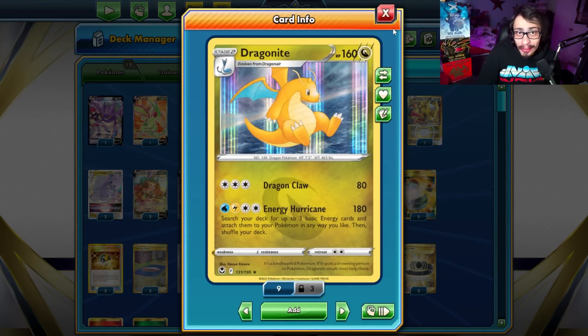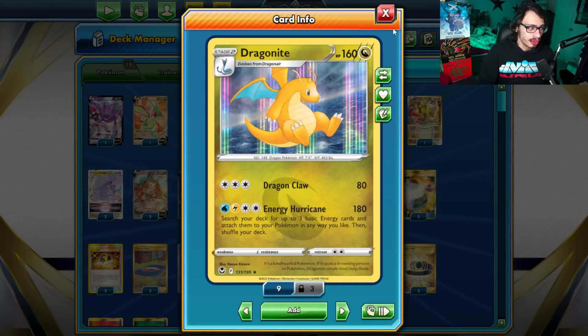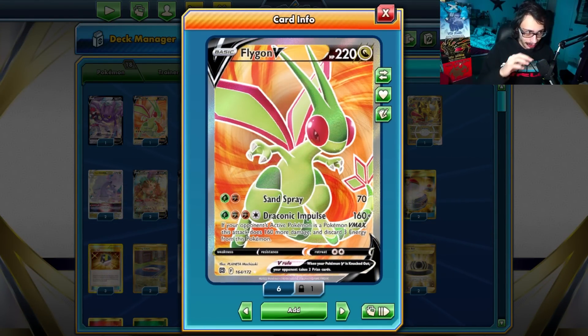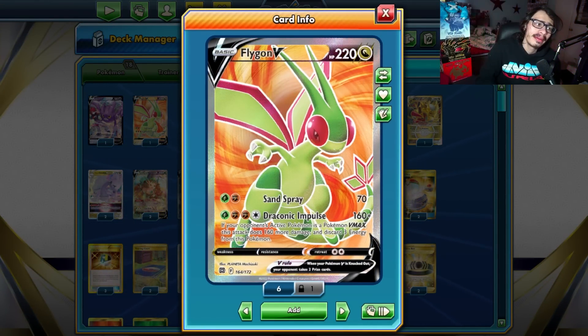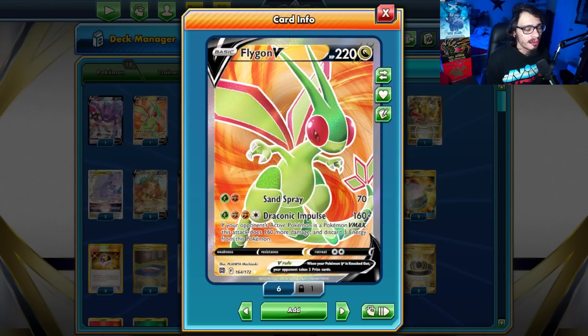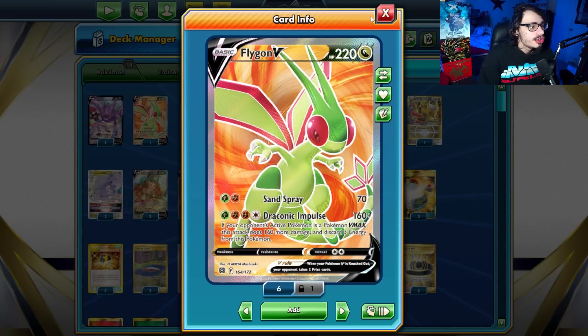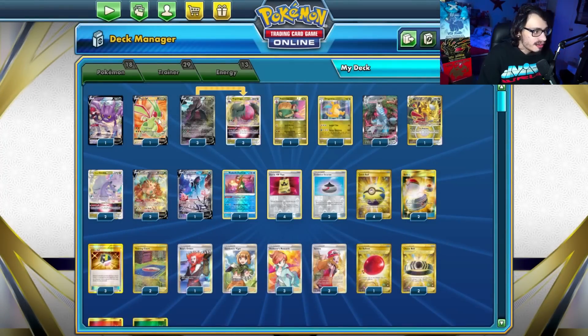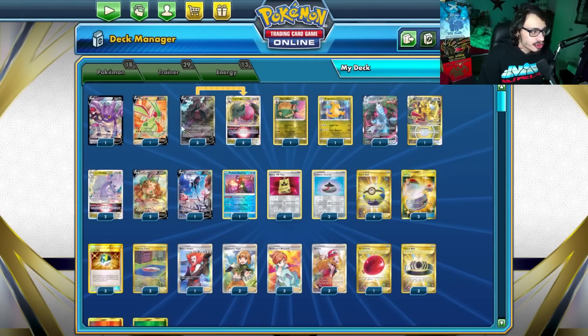Dragonite allows you to build up another Drago on the bench. Very nice against VMAX decks where you try to set up Flygon. Flygon's got Draconic Impulse — that's 160. If your opponent's active is a VMAX, you do 160 more damage, 320 in total. If you're playing against any of the big VMAXs like Kyurem or Mew, you just one-shot them with a Choice Belt. Flygon is very good in this deck. You do discard three energy, and that's one of the things that turned me off of playing Flygon originally. But it's just nice to have in general because it allows you to play aggressive in those matchups. With Dragonite and Gardenia, you can try to build up multiple Regidragos to have another one ready after your first Flygon.